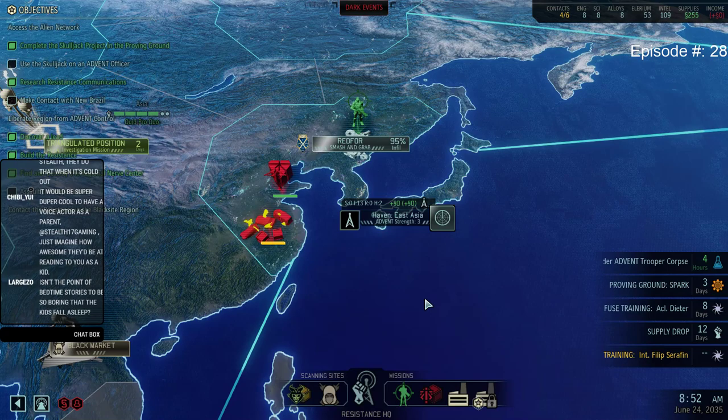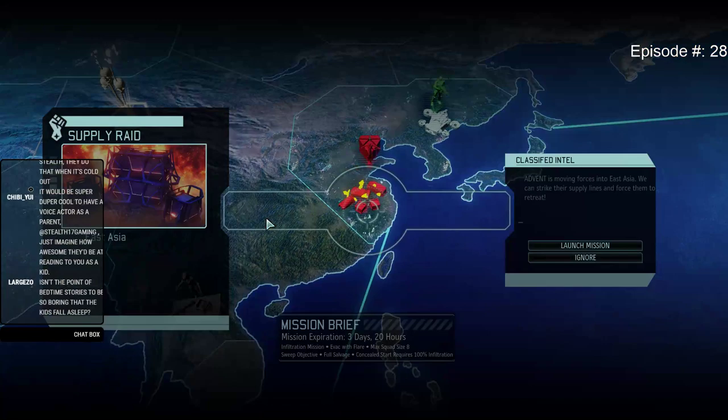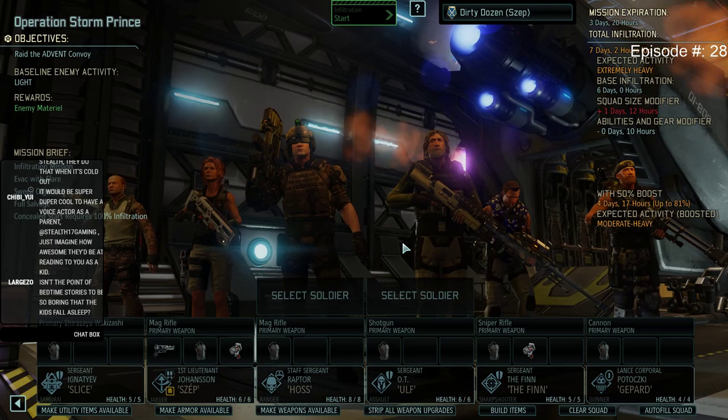Hey guys, Stealth here and welcome back to episode 28 of Long War 2 for XCOM. I am in a bit of a pinch. I have Red Ford still doing a smash and grab, but far more important right now is this mission. It's Operation Storm Prince. I have 3 days and 20 hours to infiltrate. I have a max squad size of 8, and there is a whole bunch of aliens coming my way.